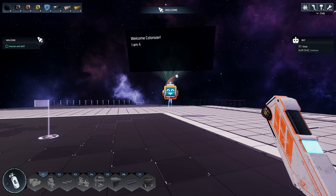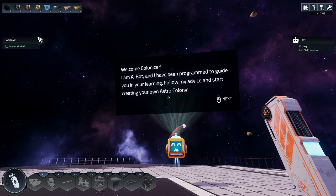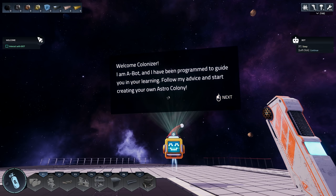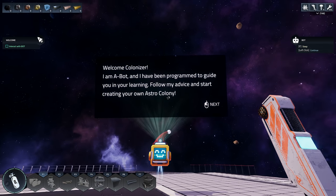That was quick! The tutorial bot has a Christmas hat on. It says: 'Welcome colonizer. I am a bot and I have been programmed to guide you in your learning. Follow my advice and start creating your Astro Colony.'